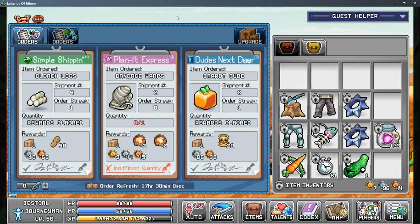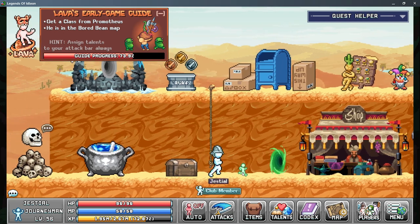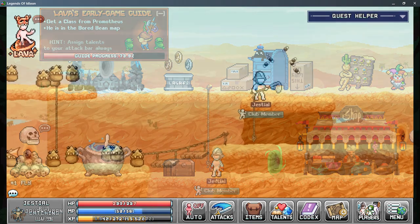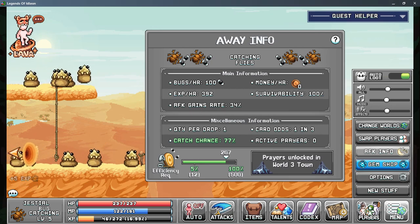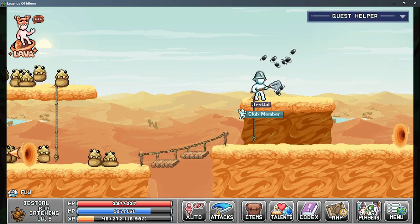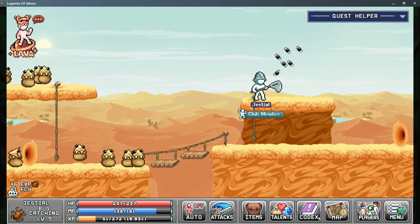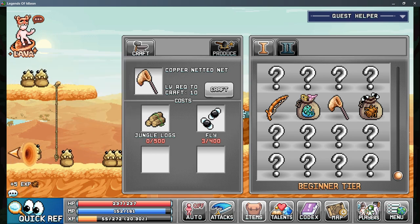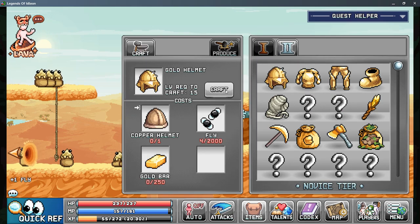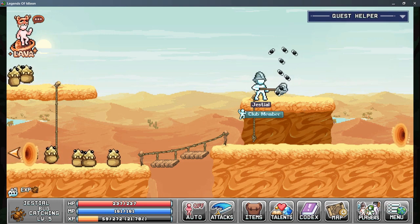This is still kind of the same day, so reset hasn't happened yet. I'll go look at the recipe and see what I'm missing. I'm just missing flies and I'm getting a hundred per hour when logged off. I'm missing maybe like six or seven hundred for the pouch and the net. The net just requires jungle wood as well. I have like 28 in the bank, so this shouldn't take too long. I need like 2,000 for the helmet.